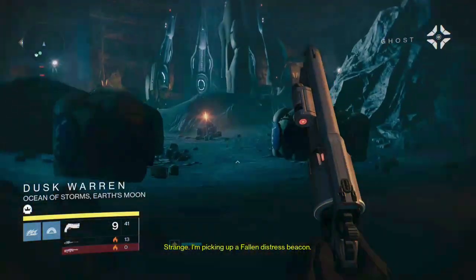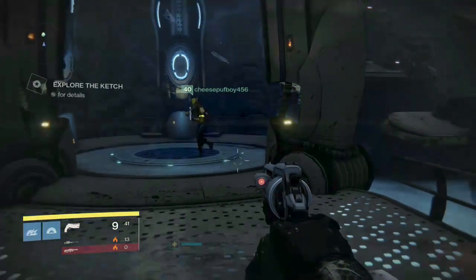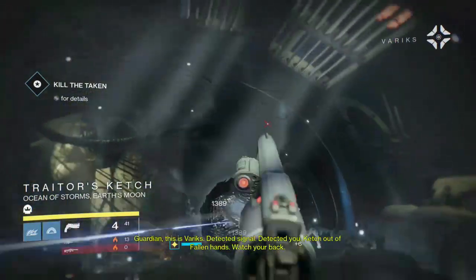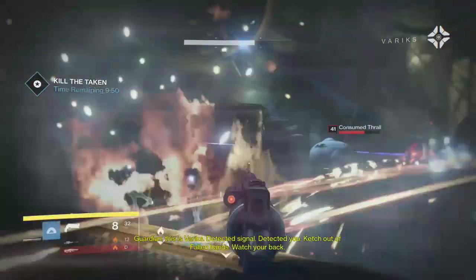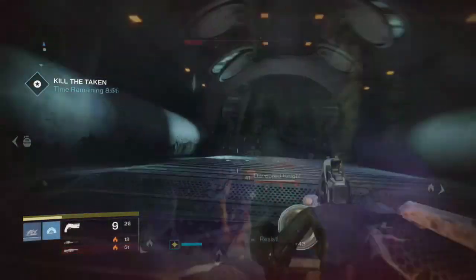You go into that room, jump off the lift, and then you're basically going to have to move from room to room killing all the Taken in there. There's going to be a timer that starts when you get into the first room. It's about ten minutes and you have to complete this mission in that time. So you go through the first room — there's just a bunch of vandals, brawls, centurions — you take all those guys out, they're all Taken.